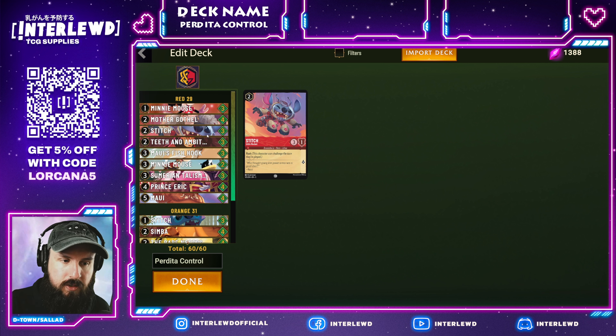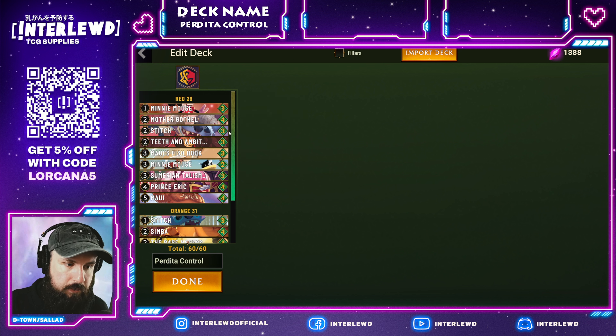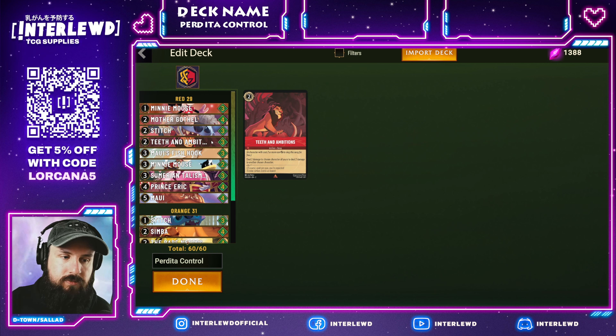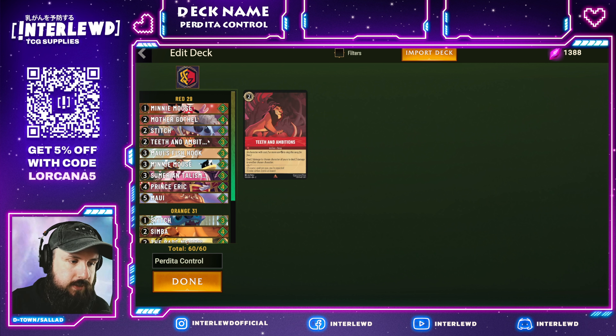Another great card in this deck is Stitch — Little Rocket. Although he comes in uninkable at a two cost, his three attack power gets rid of a ton of threats, and the fact that it has Rush makes this card absolutely wonderful. This is a Stitch card, which means you can shift onto it with Rockstar Stitch if you absolutely need to. And as mentioned, we can recover it with Perdita. Perdita can pull any one or two cost card from your discard pile and summon it whenever she's played and whenever she quests — so you could grab a rush character out of your discard, slam it into something, and get a plus-one value off of Perdita.